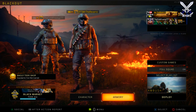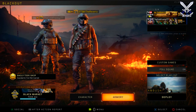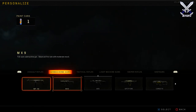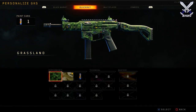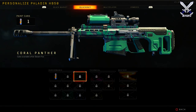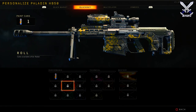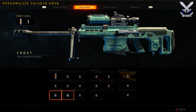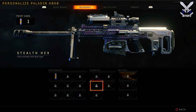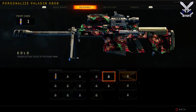What is up guys, Mr. Reverts here, and today is a pretty big day for the world of Blackout because we now have the ability to earn camos for each weapon. The camos are on screen: Grassland, Desert Fox, Coral, Panther, Radar, Roll, Urban, Platoon, Frost, Blue Tiger, Fast Times, Red Oyster, Stealth, Hex, Yacht Club, Infiltrator, and then of course Gold, Diamond, and Dark Matter.